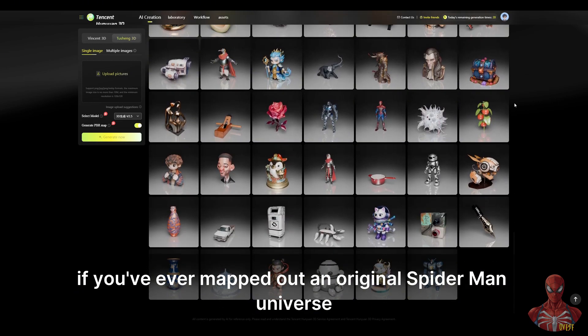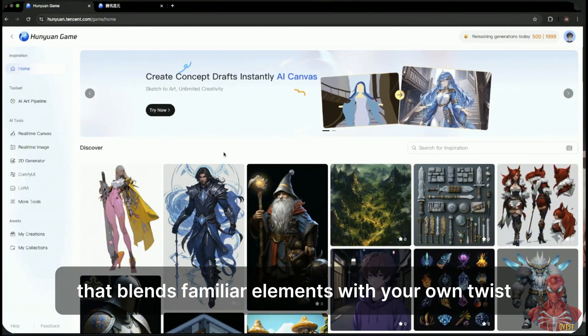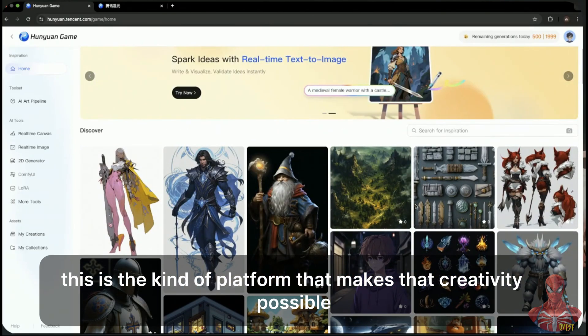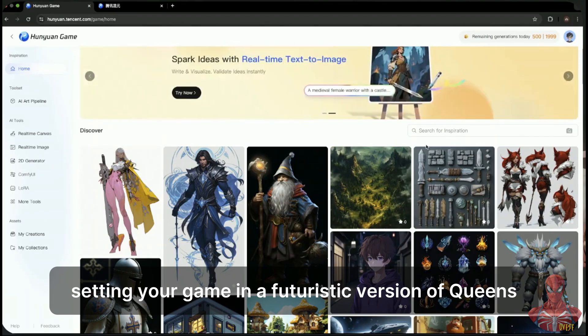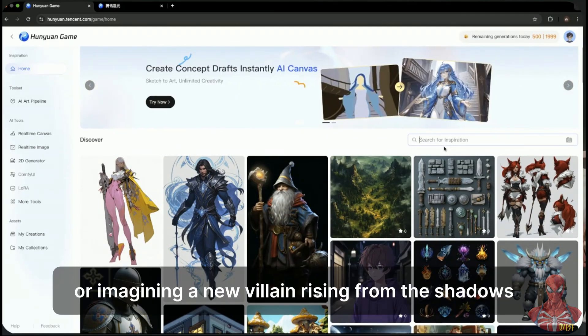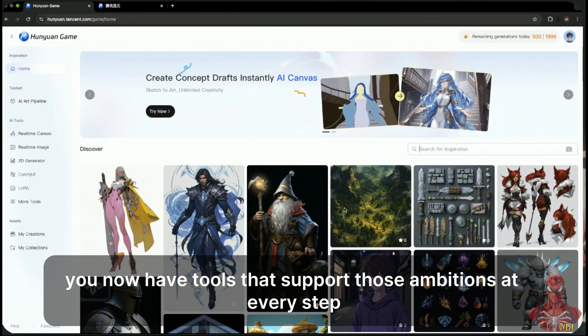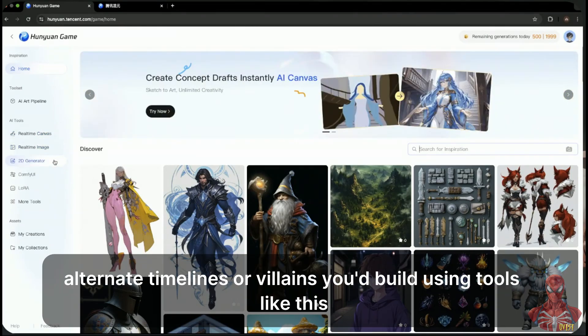If you've ever mapped out an original Spider-Man universe, or dreamed of building a story that blends familiar elements with your own twist, this is the kind of platform that makes that creativity possible. Whether it's designing a medieval Spider-Knight, setting your game in a futuristic version of Queens, or imagining a new villain rising from the shadows, you now have tools that support those ambitions at every step. Leave a comment if you have suit ideas, alternate timelines, or villains you'd build using tools like this.